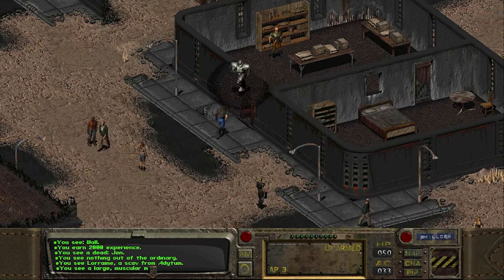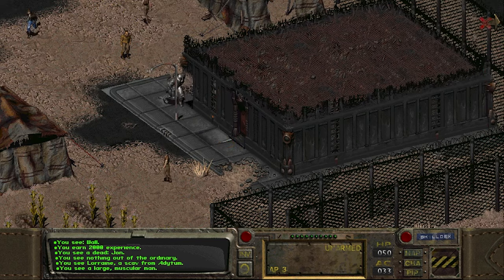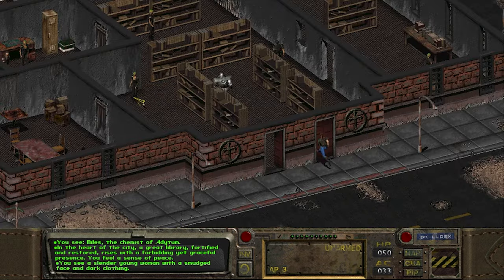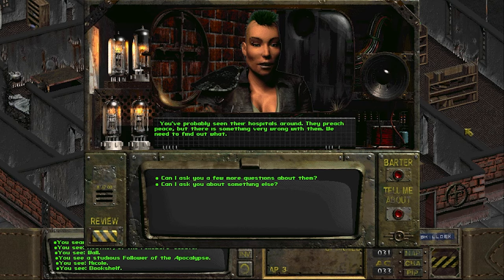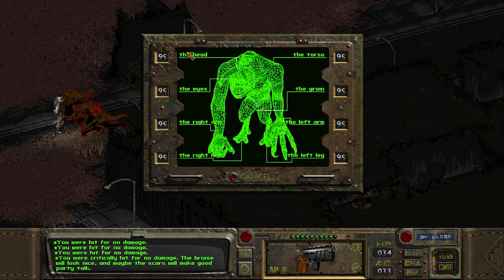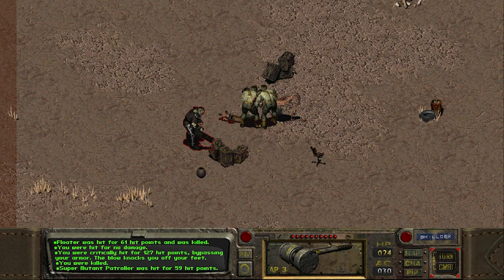An area less important, but still significant for what it introduces, is the Boneyard — also known as Los Angeles. It's the last of the settlements we can trade in and get quests in, and it brings us some important faces: the helpful Followers of the Apocalypse, one of the kindest groups in post-nuclear America. And this same city also has Deathclaws — a late-game threat to make players suffer, but they also make you feel immense joy for besting them all. Then the game immediately humbles you, because once you see the Super Mutants, Deathclaws seem easy.